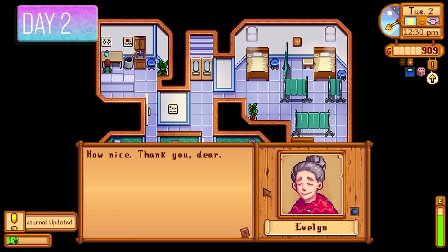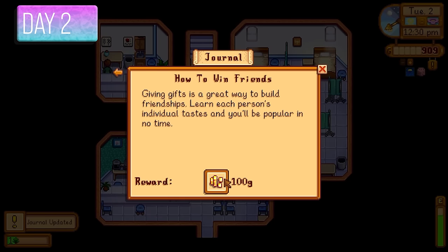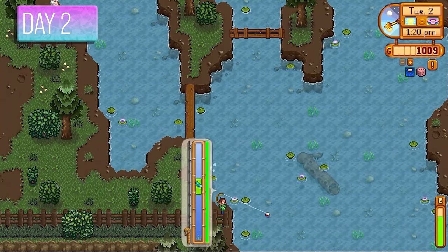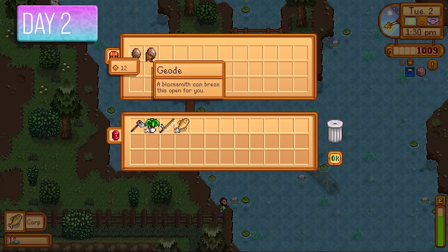The next quest was to give someone a gift — I gave Evelyn a dandelion to complete it and get another 100 gold. I spent the rest of the day fishing. Despite fish not giving a whole lot of money right now, I still wanted to increase skills as much as possible to make the most out of the run.